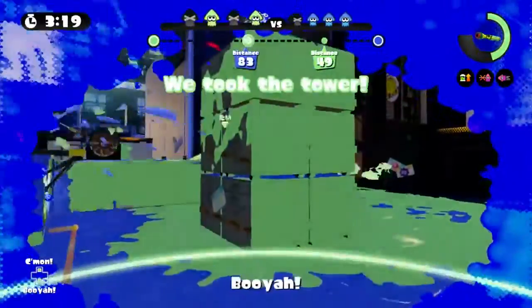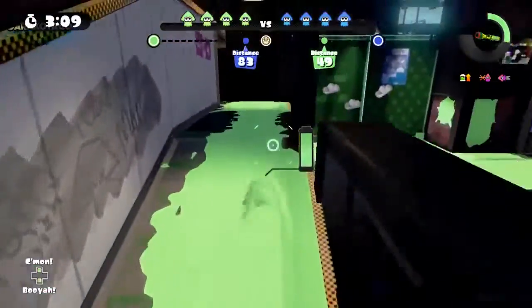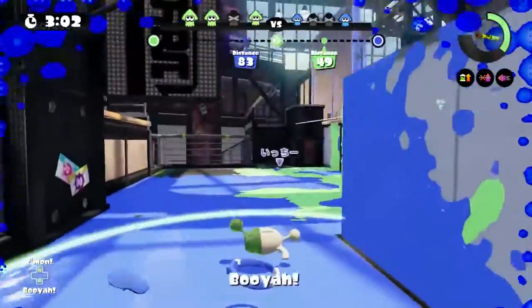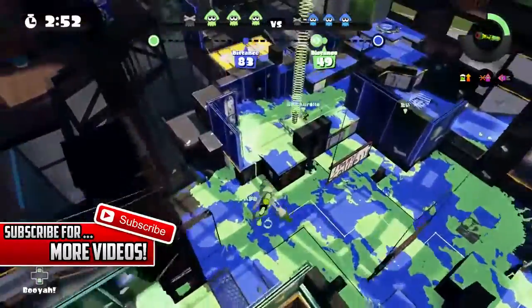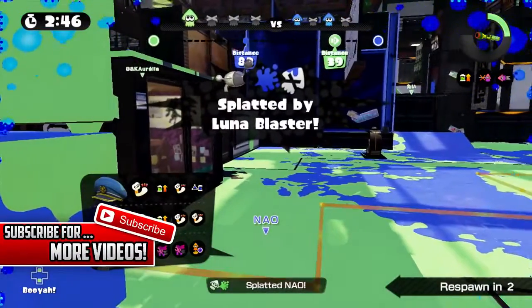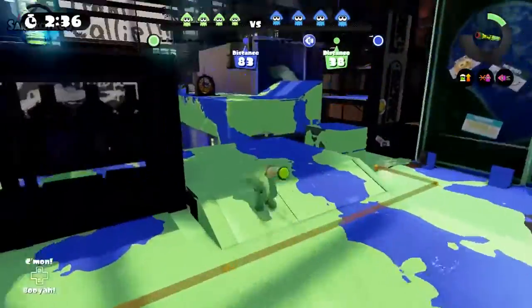Some counters for this weapon: use its low range against it by attacking from far away and making the Luna Blaster come to you — that gives you the greatest chance to win the gunfight. If you know where the Luna Blaster player is, aim at them and keep your distance. Chargers and other long-range weapons are the enemies of the Luna Blaster. It's not great at killing at long range, but don't underestimate it — just make sure it doesn't get close to you.